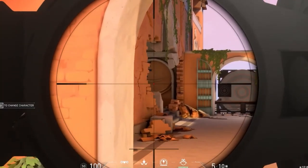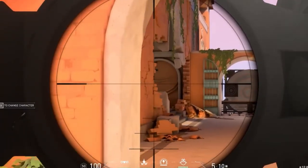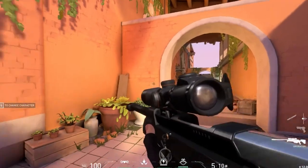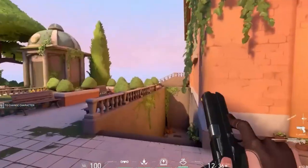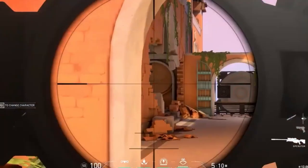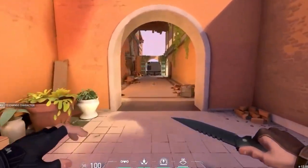Another thing I see a lot of players do is hold an angle and then try to get out of scope by clicking twice. Instead, if you're trying to get out of your scope quickly, I recommend clicking 3 then 1 very quickly. So if you're holding and you know the other team is rotating, clicking 3 then 1 goes to your knife then back to the op super fast — it unscopes and you can run away. Going to your knife is the fastest way to get out of the op scope.